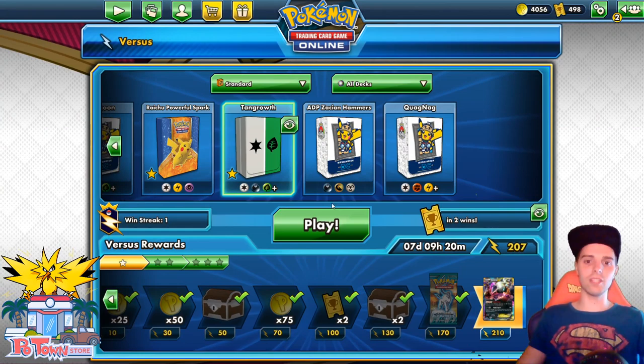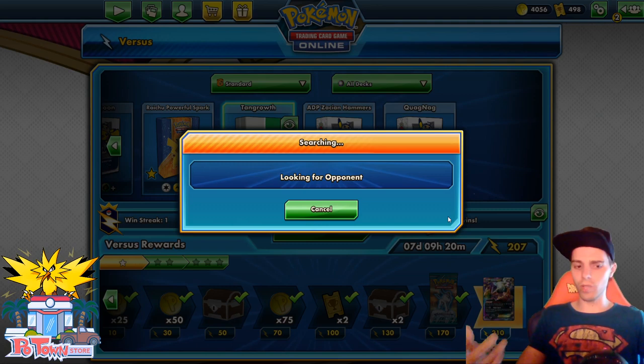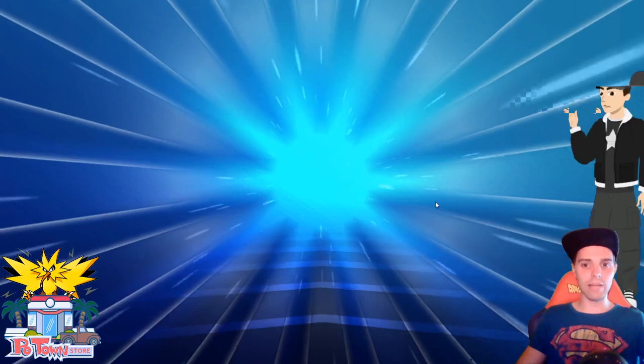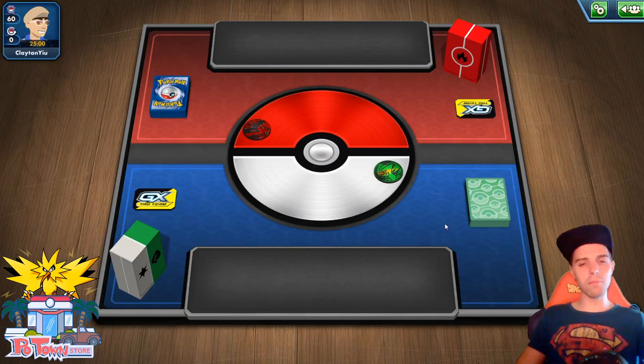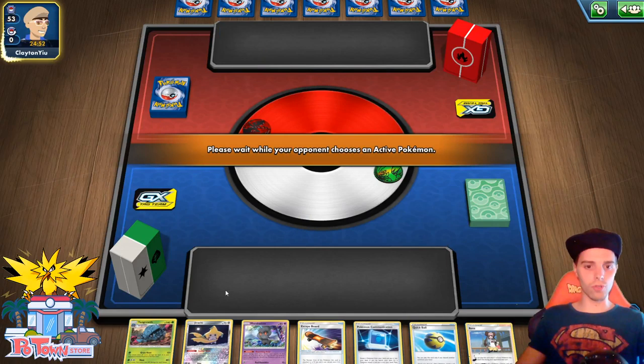We did not even know we would be so successful with Tangro, so we're gonna try it out once more. Hopefully we come across another Metal deck — maybe Pikarom. Pikarom does have a huge retreat cost, I think 3, so that will help us out. Fire Lightning, Carlos. Baby Blacephalon? Reshizard? The opponent goes first, and we have our good friend Jirachi by our side.